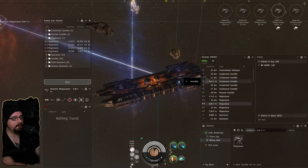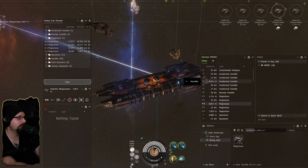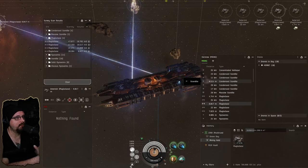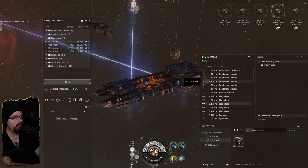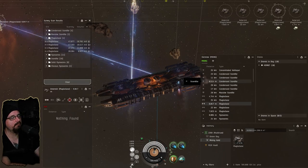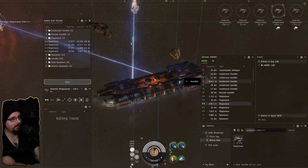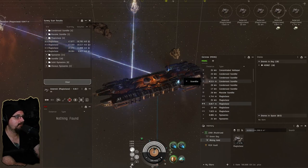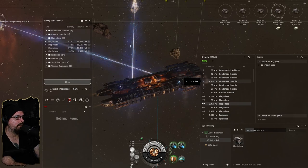I kind of want a skiff but they're so bad. I might buy a procurer and do some procurer mining tomorrow — it's nice doing like the Mackinaw with the big mining hold and longer cycle time, and then the high speed low drag of the procurer is a nice change. I'm also probably going to try to do a lot of off-camera mining as well to expedite the material gathering.